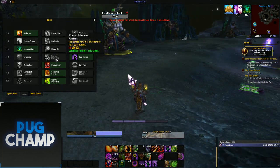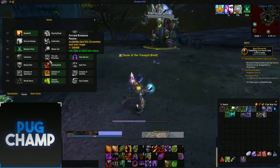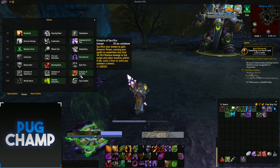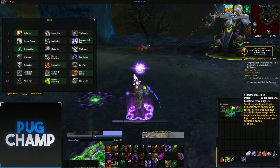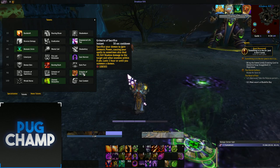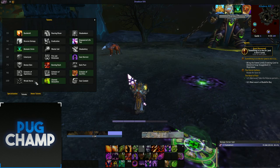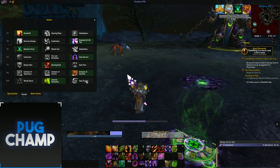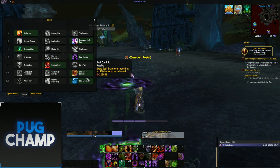Next, take Fire and Brimstone — Incinerate now hits all enemies near your target, which is really good. For the next tier, take Grimoire of Sacrifice: you sacrifice your demon to gain demonic power, causing your spells to sometimes deal 48k shadow damage. Especially when a target is inside your Rain of Fire, this will be proccing constantly and is great with Fire and Brimstone Incinerate. If it's two targets, take Wreak Havoc so you can use Chaos Bolts and hit both targets. If it's three or more, use Soul Conduit — when you use Rain of Fire there's a chance you get another one for free, which greatly increases DPS.